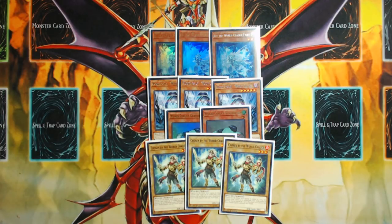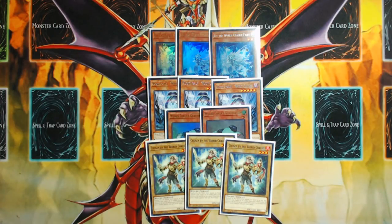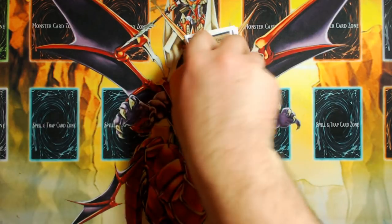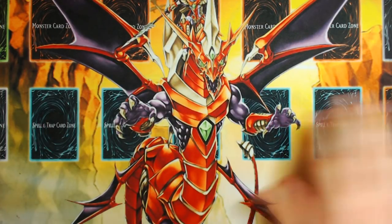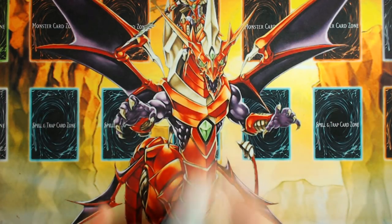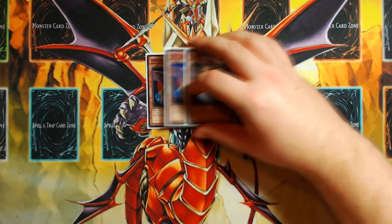Chosen is by far the best vanilla in the deck right now. Beckoning isn't good. Baguska plays are not good. Nat Beast plays are also not good — they're very bricky in nature because you run bricks to make the Nat Beast play possible, and to make Baguska your hand literally has to be a nut hand. Meanwhile, Chosen is a good extender because you have access to Emergency Teleport. That's 11 World Chalice names, and it really helps with grind scenarios — you keep throwing link monsters out, and as your opponent outs those, you keep summoning from hand while Guard Dragon gets you stuff from the grave.